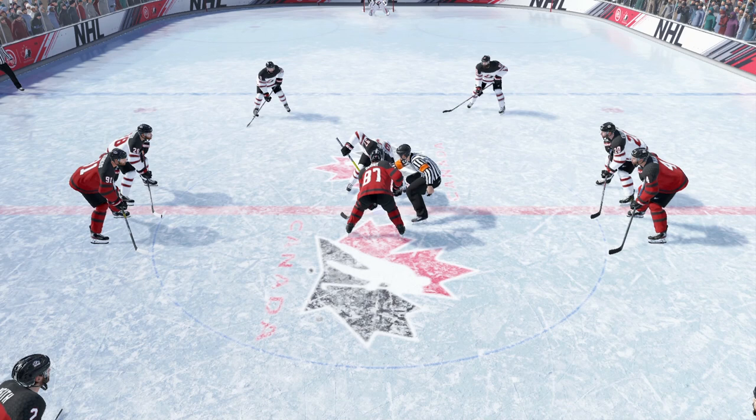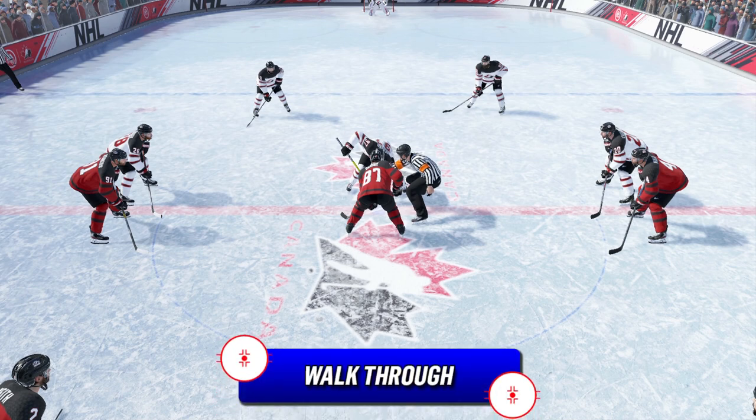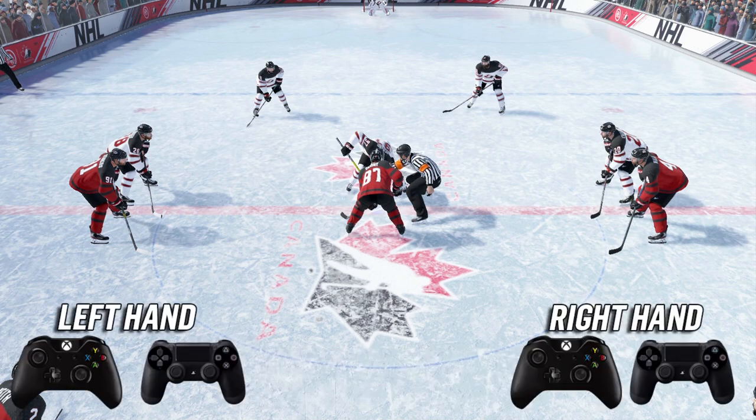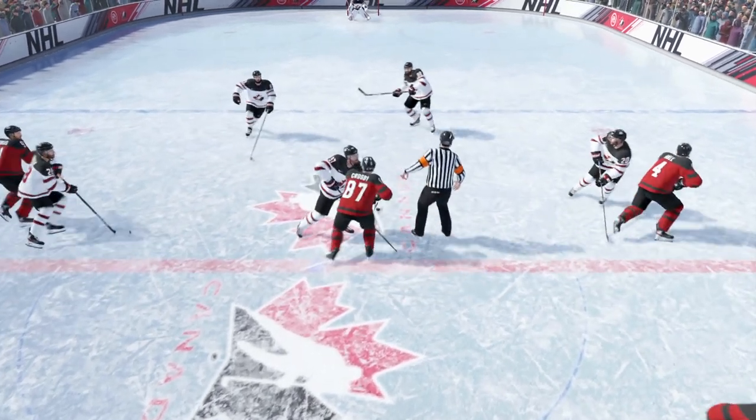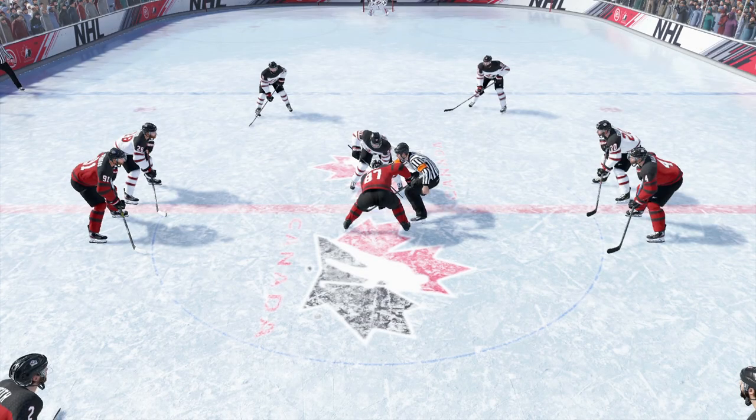This next face-off is very hard to pull off in game and I wouldn't recommend it, but if you can get it off it looks really cool. It's called the walkthrough. To win a walkthrough, wait for the ref to drop the puck, then press LB and go up on the right stick. This is what will happen.